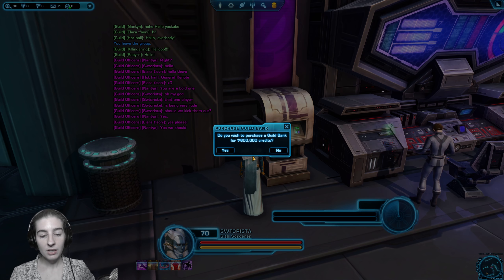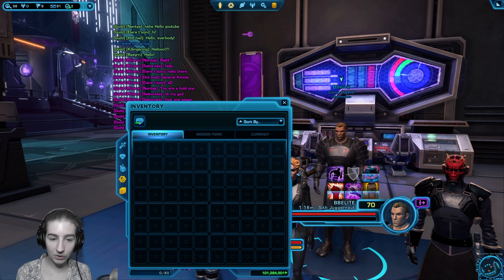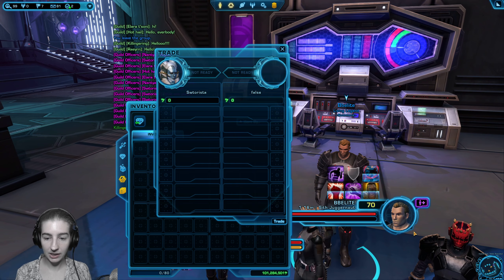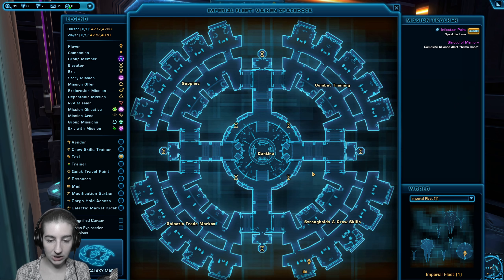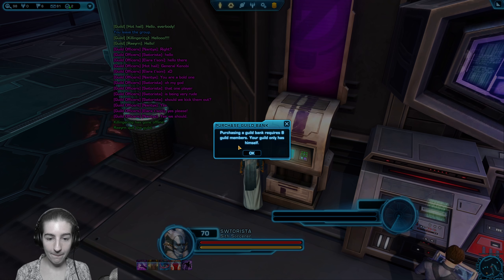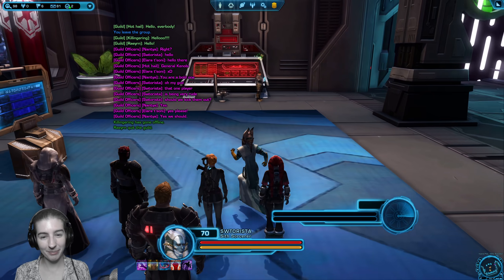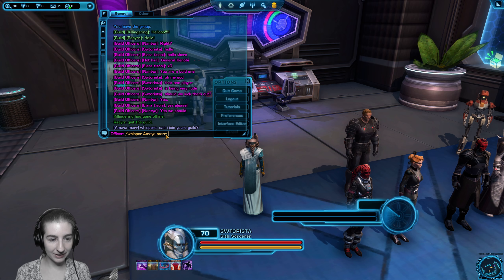Those credits need to be in the inventory of the guild leader. So if a member wants to help contribute credits toward creating the guild bank, they would have to trade them to you — you can just right-click them and trade. Once you have those 600,000 credits and eight people, you can find a purple guild bank in the same sections — they're actually kind of all over. There's also going to be one somewhere around the center and a section in the galactic trade market. Just look for the purple bank and it'll give you an error message if you don't have enough people yet.